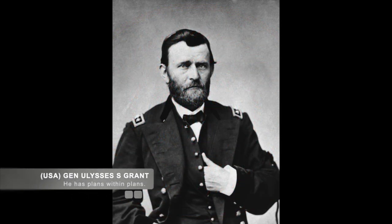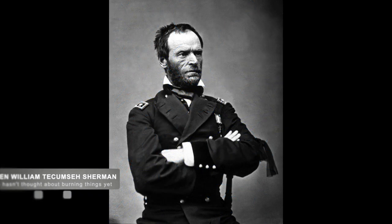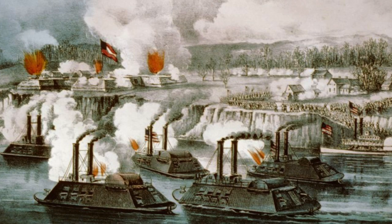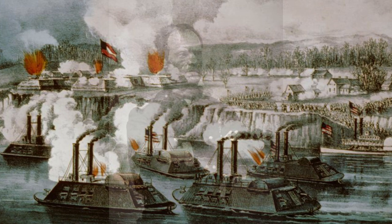General Grant had begun a series of attacks to divert Confederate forces from his main thrust. For this attack, he asked General William Tecumseh Sherman — yes, that Sherman who will be involved much more in this series as we go — and ordered him with his combined force of Army and Navy assets to attack Drumgold and Snyder's Bluff. The purpose was to prevent the Confederates from reinforcing Grand Gulf.